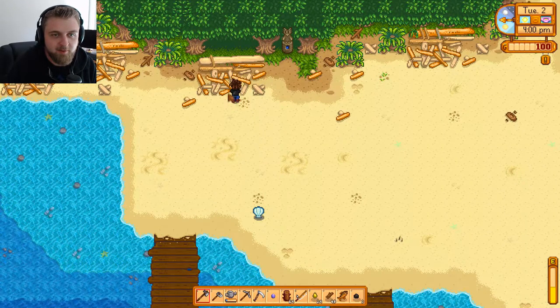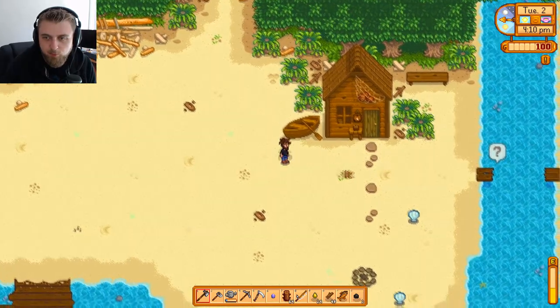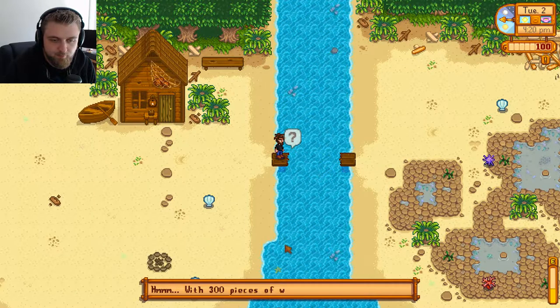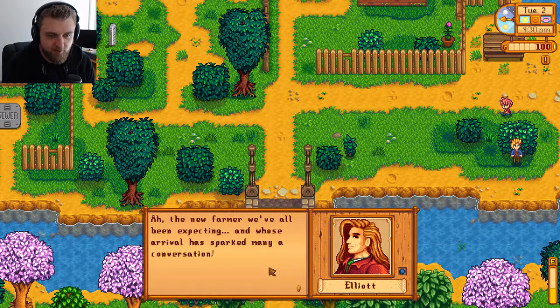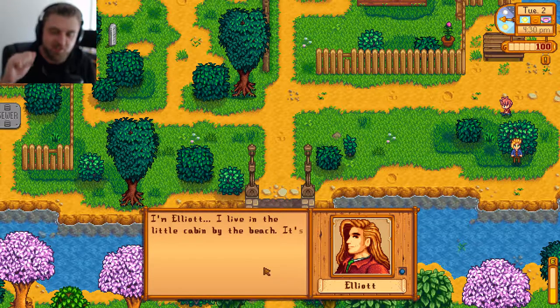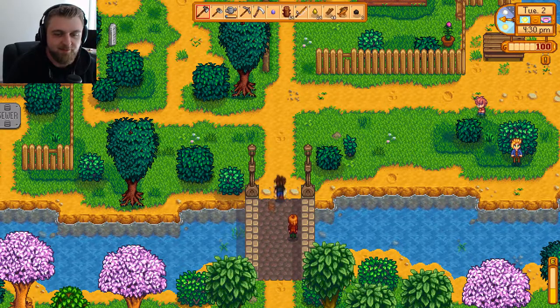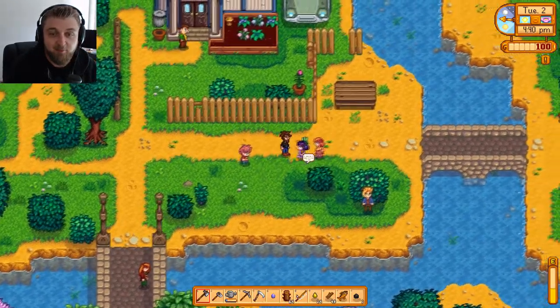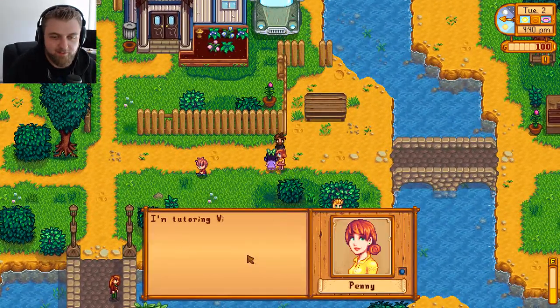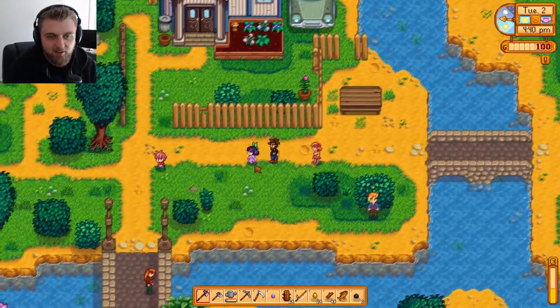Can I chop any of this driftwood? No. Oh, here's a boat — can I chop that up? Oh hello, there's a bridge with a question mark — 300 pieces of wood required and I think I have 49. Look at all this wood here, why can't someone just fix it? Elliot: 'Ah, the new farmer — whose arrival has sparked many a conversation.' He lives in a little cabin by the beach. Let's introduce ourselves to as many people as possible.